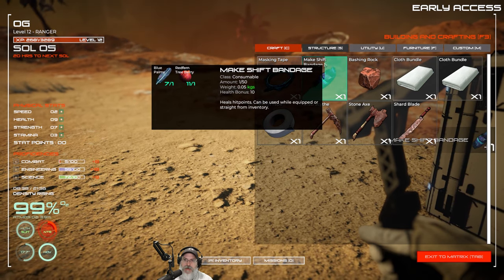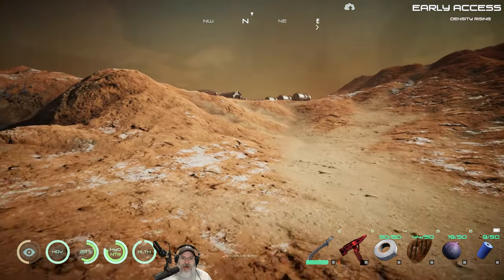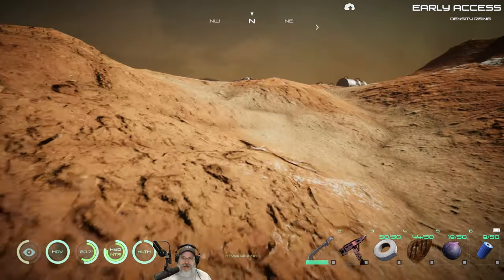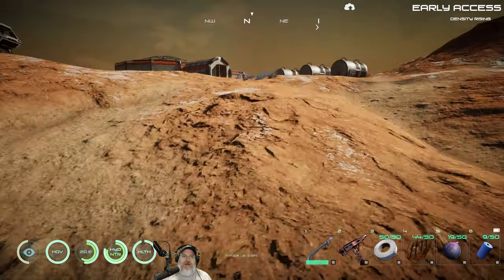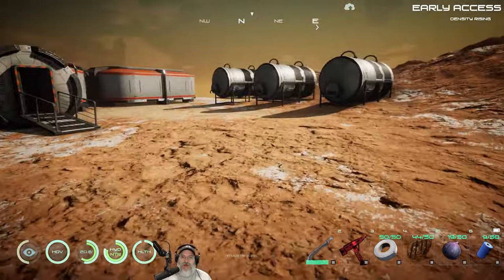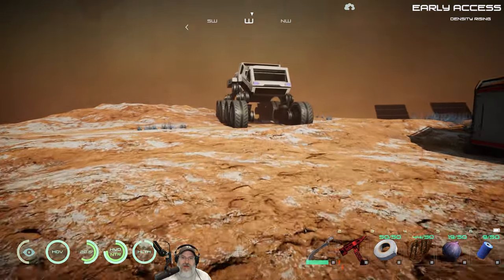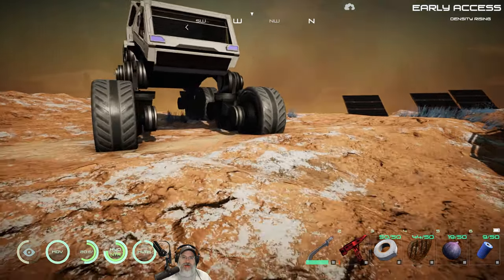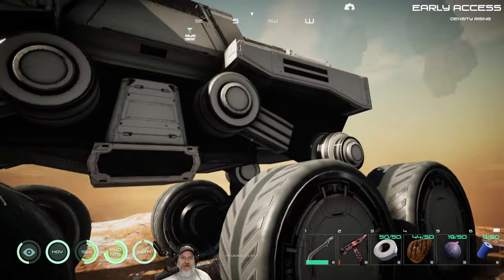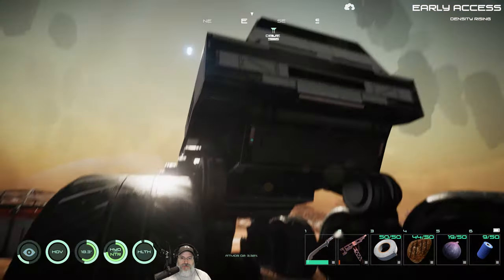I've found what I think might be the Osiris base or New Dawn base or whatever it is. There are three gas tanks and one of the rover vehicles. It's too bad you couldn't fix these up and use them.